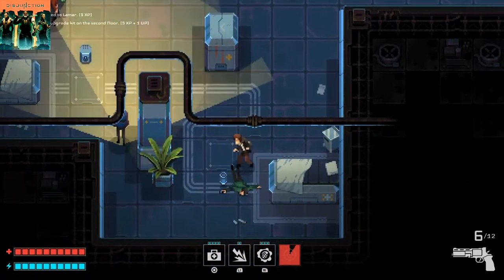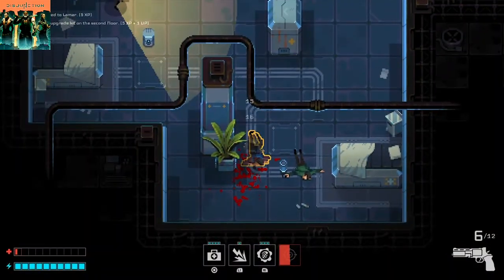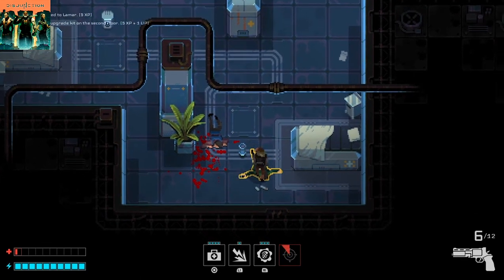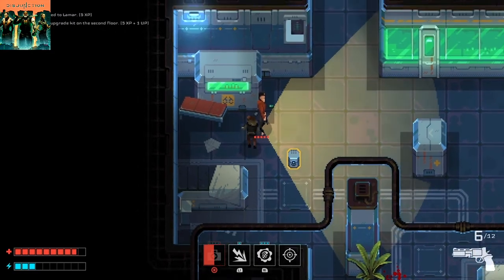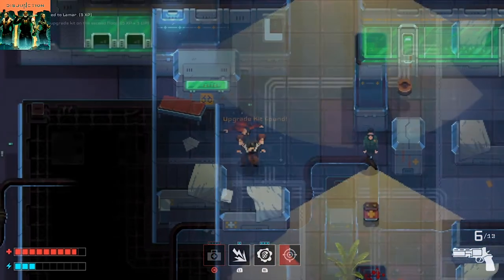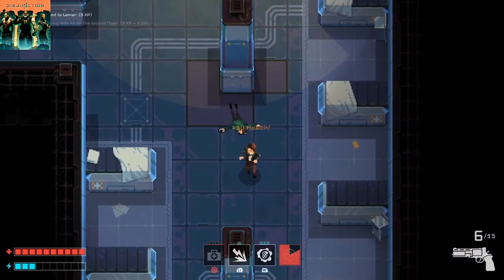Disjunction is a stealth-action RPG hybrid that aims to take what works in each of the areas. Starting with the basic gameplay: you enter sneak mode with the press of a button. While in this mode, your footsteps do not produce any noise, so it will not attract the attention of the guards. The expected trade-off is that you move slower, but you can silently move past enemies or easily take them out or do more damage.